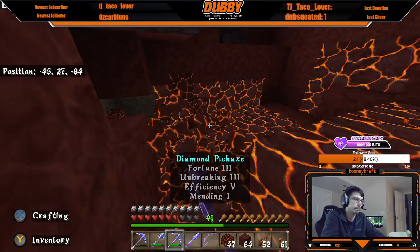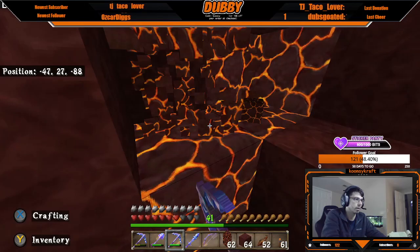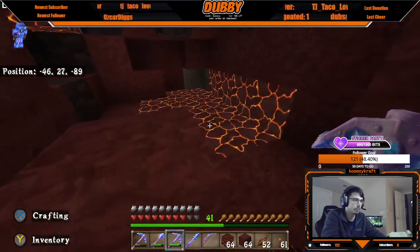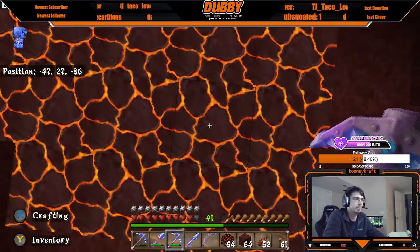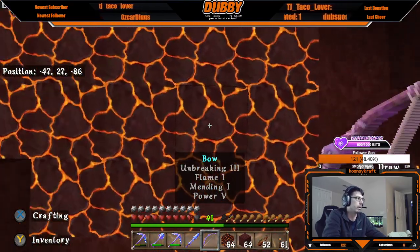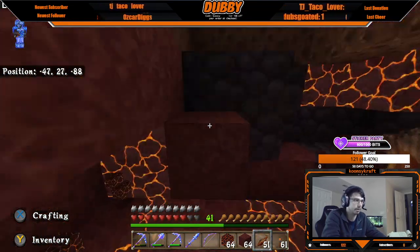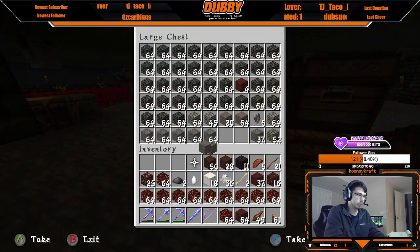I added this little scene in here because if you crouch over magma blocks — in case you didn't know — you won't take any damage. You can also enchant your boots with Frost Walker and you should not take any damage while walking on magma blocks.